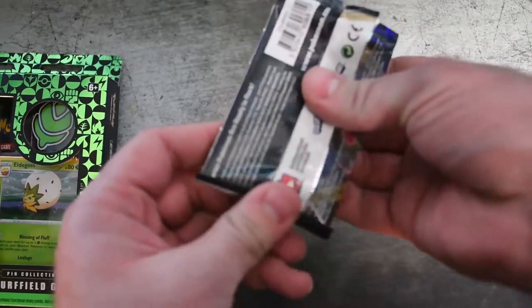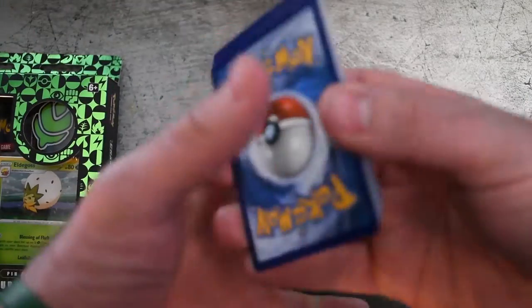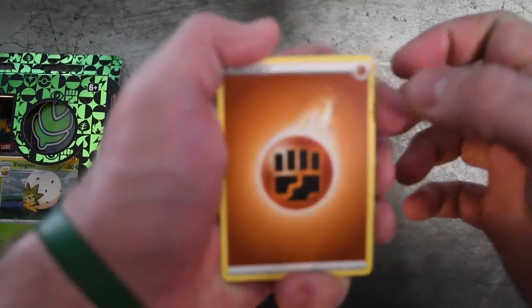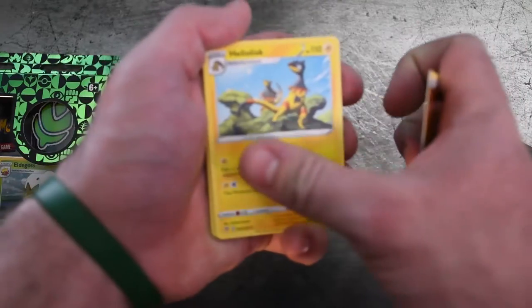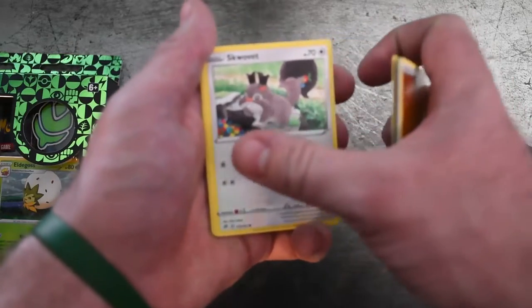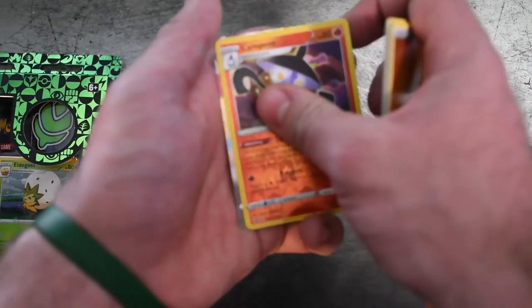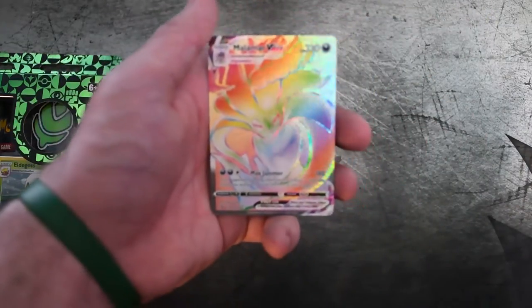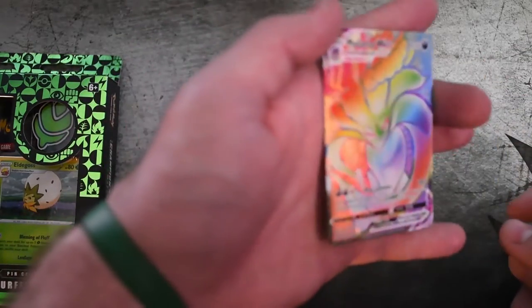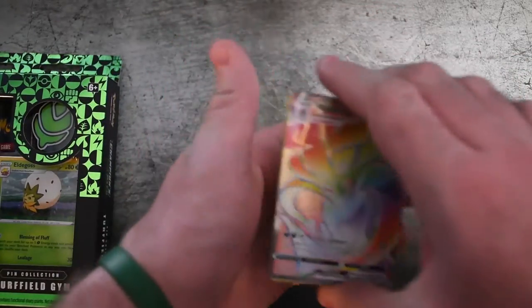Pack number three — oh here we go. One, two, three, four. Energy — my favorite card — Metapod, Heliolisk, Burning Scarf, Phantump, Farfetch'd, Swablu, Mr. Mime, Caterpie, Caterpie Reverse, weapon — and bum bum bum bum bum — oh doggy! That is a beautiful secret rare Malamar VMAX. Love it. So good.